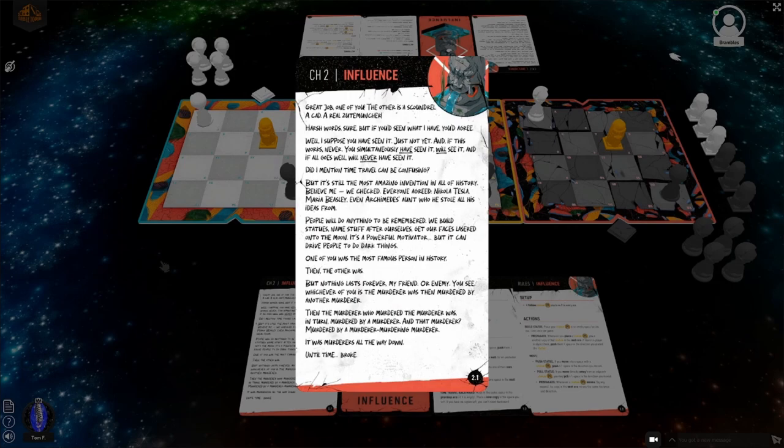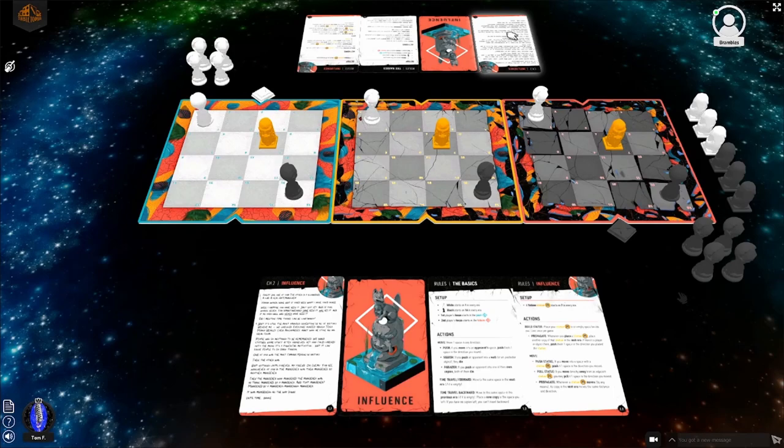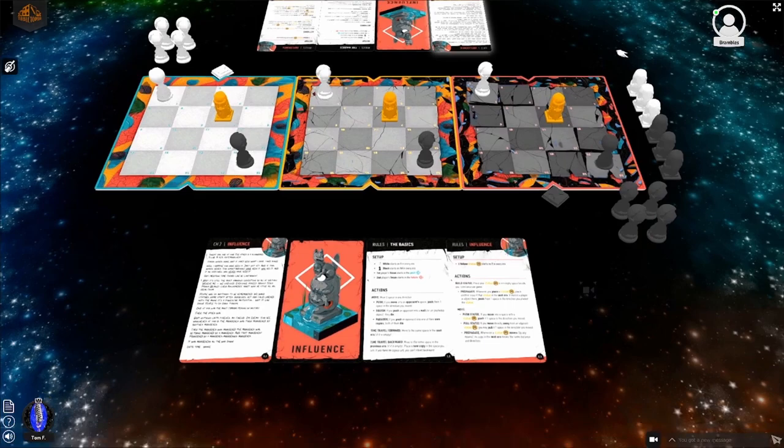'People do anything to be remembered - we build statues, name stuff after ourselves, get our faces lasered onto the moon. One of you was the most famous person in history, then the other was, but nothing lasts forever. The murderer was then murdered by another murderer, then that murderer was in turn murdered, and that murderer by another murdering murderer - it was murderers all the way down until time broke.' I'm just happy this is in the rulebook - and yes, it's on this little card, it's official.